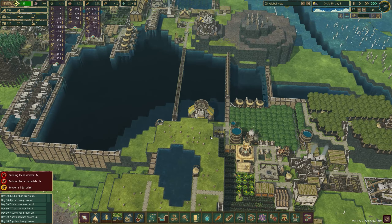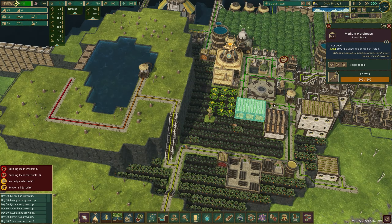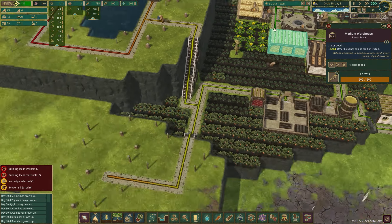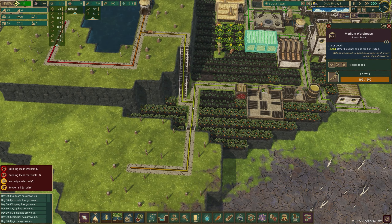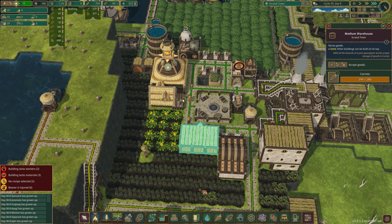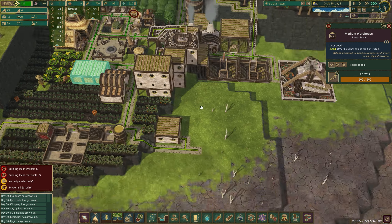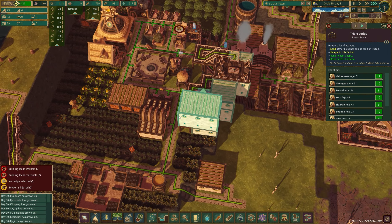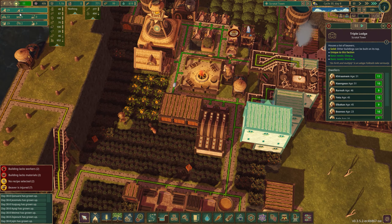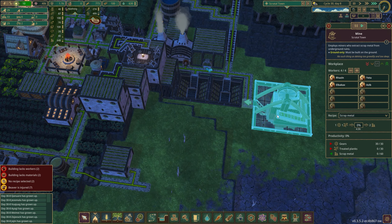How is our water source doing? It looks like everything looks so fantastic. How are we doing on food here? We are at 700 — I'm a bit worried about that, that seems a little bit low. However, our carrot storage is up to 100%. The bar is all the way up to the top, which means we don't have any more storage available. We don't have any beavers available either, but we also have no homeless — all of our beds are occupied. That's fantastic.